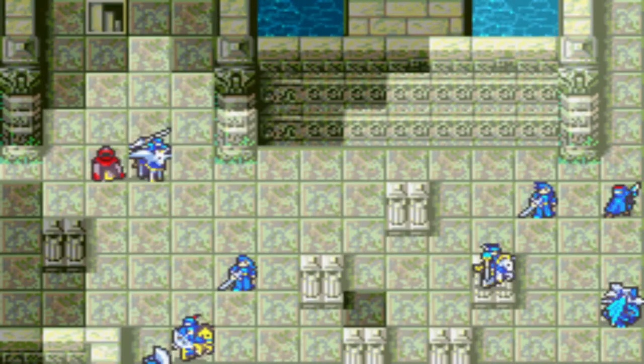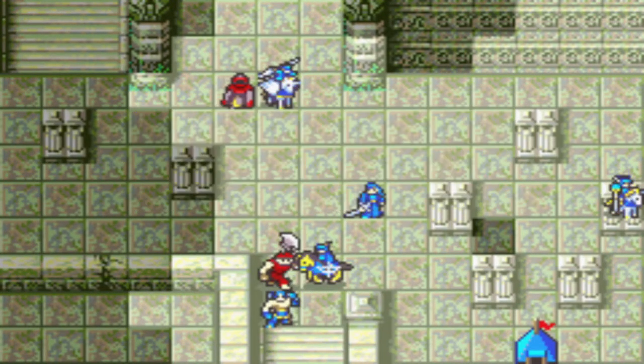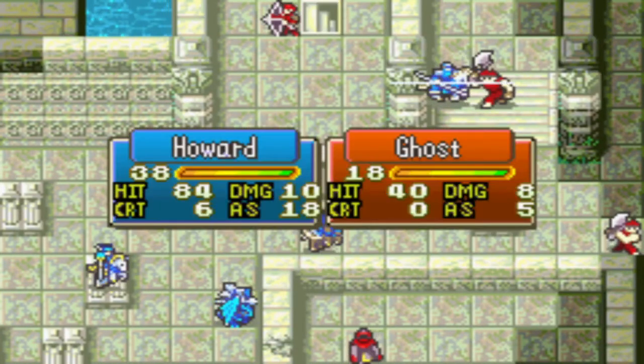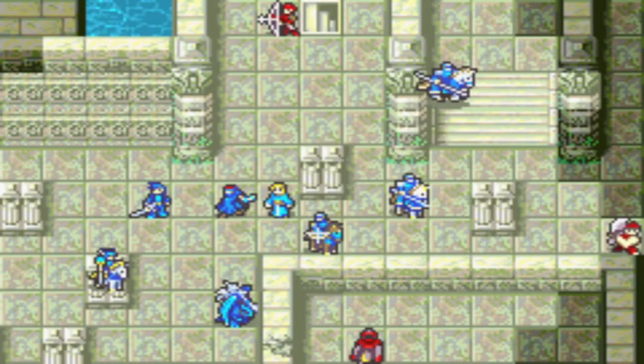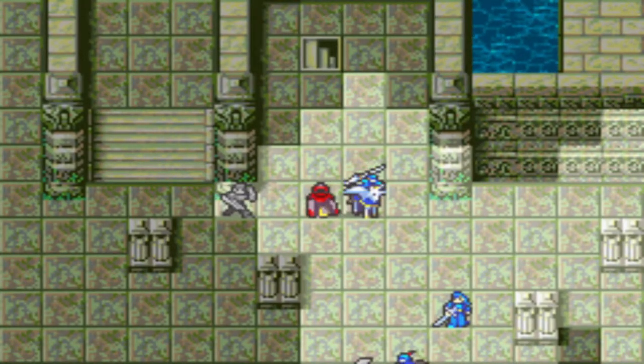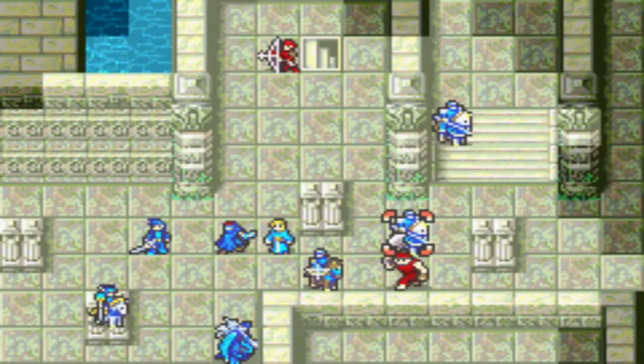Alice is strong enough to one-shot all of these soldiers and all of the enemies that attack her this turn. Haas has the Brave Bow equipped — he really shouldn't have any weapon equipped, but he doesn't use any weapon at all, so it doesn't change much. I just forgot to dump his items while in preps.